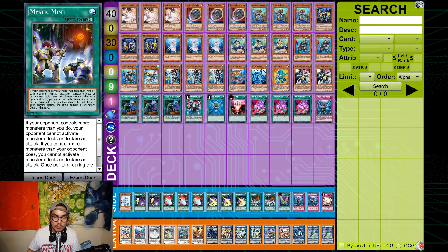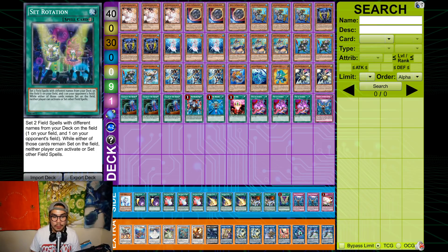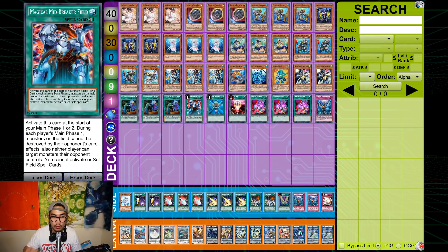Mystic Mine is FTK if it resolves against a rock deck and also works as an instant bait. Set Rotation is in the side because it can fetch Midbreaker Field going second for the OTK — it doesn't matter if you give them Mystic Mine at that point. The key restriction is Midbreaker Field can't be Terraformed and activated immediately; you have to activate it at the very start of Main Phase 1, you can't activate other cards first.